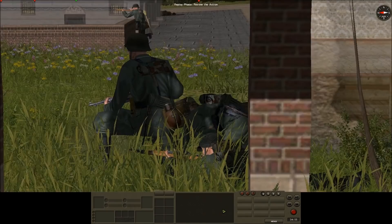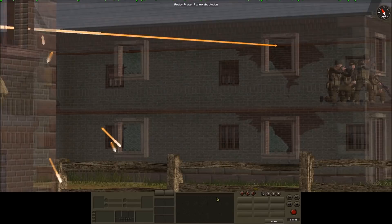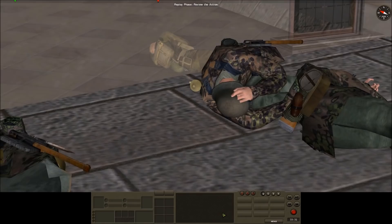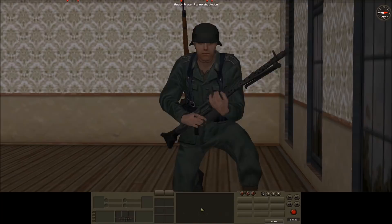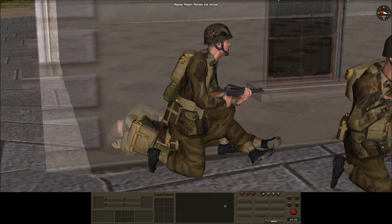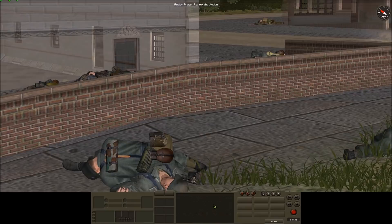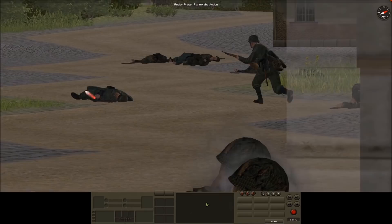At the centre block, German infantry continue their attempt to push 1st Battalion off the objective. One team from 2nd Battalion decides to push back — the team causes 6 German casualties and the sole survivor sprints back to friendly lines. As reinforcements move in, further German encroachment into the centre block is temporarily halted.